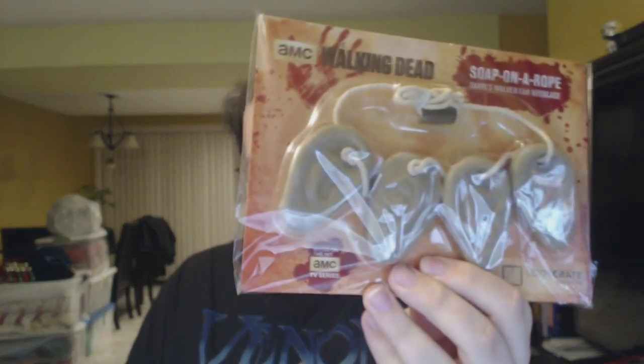What the heck is this? I just want you to read what that says — soap on a rope, walker ear necklace. So these are actually things of soap shaped like a zombie. Good god. This one's 'How to Survive a Zombie Apocalypse.'